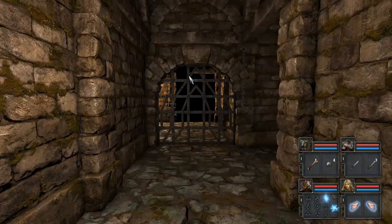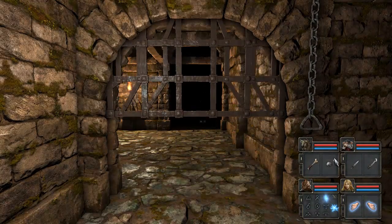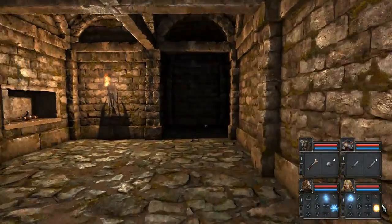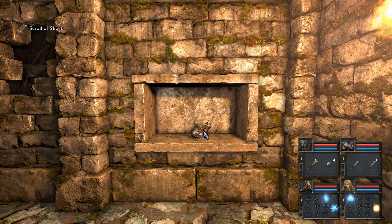Looks like we have a few ways to go. I can go into the Halls of the Dead, or I can go over in this direction here. I see something shining over there — there could be a key over there, so let's go and pick that up. Hopefully it is a key. We've got another scroll here — Scroll of Shock. Beautiful. And we've got another healing potion.